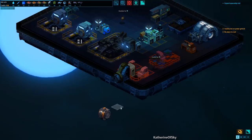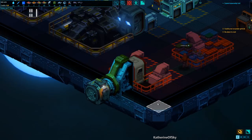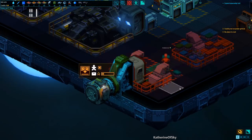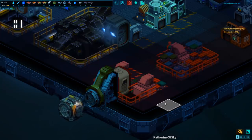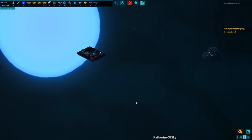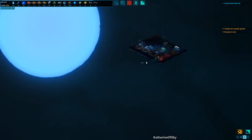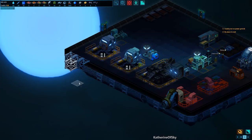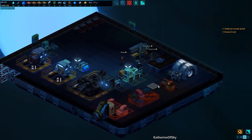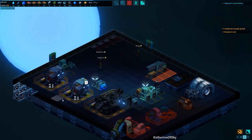Here comes one of our mining ships to dock. It's going to come through this airlock — you can see the little boxes coming in here, and then Cameron is going to take them to our storage. That's how you drop off materials. We'll go ahead and do some more mining later after we're done with all of the building projects.